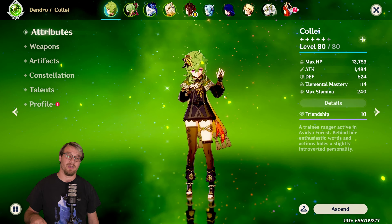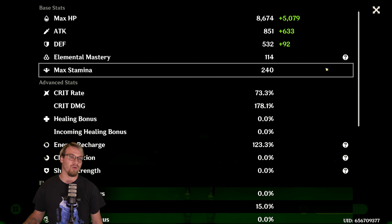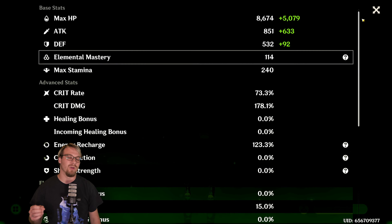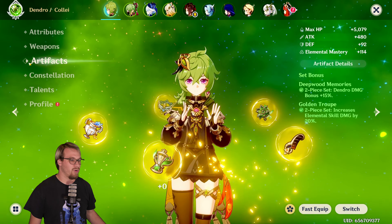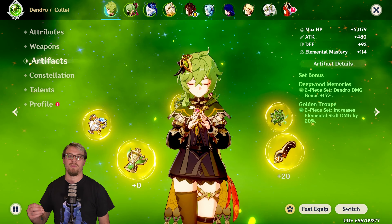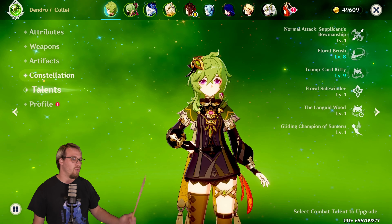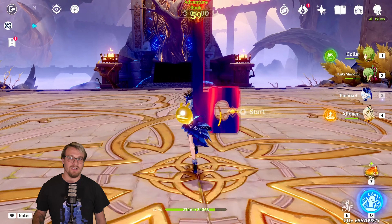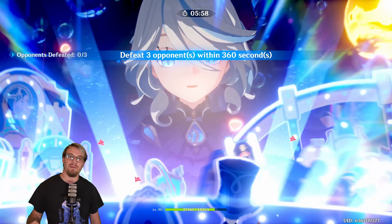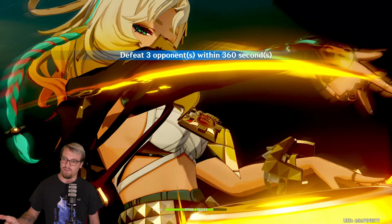So the build of my Collei for this video: she is level 80/80 with 13,700 HP, around 1,400–1,500 attack, 114 EM, a crit split of 73.3% crit rate over 178.1% crit damage, and 123% energy recharge. For weapon I had Skyward Harp, and for artifacts two-piece Deepwood, two-piece Golden Troupe. For constellation she is C6, and her talent levels are 1/8/9. I used her a lot early on with Kuki for Hyperblooom, so I had her built fairly well.